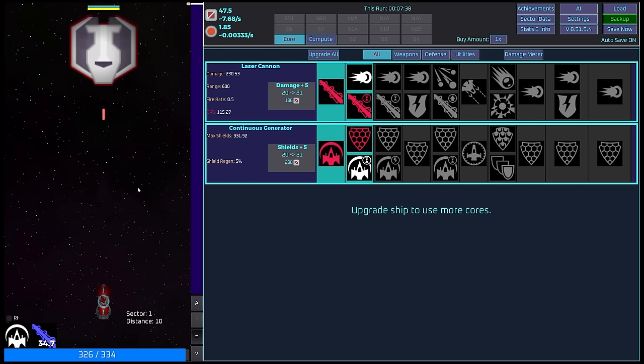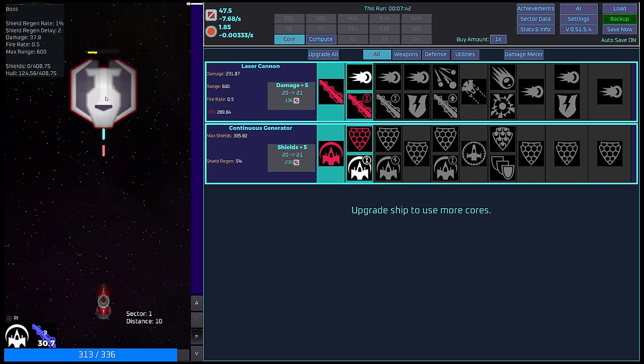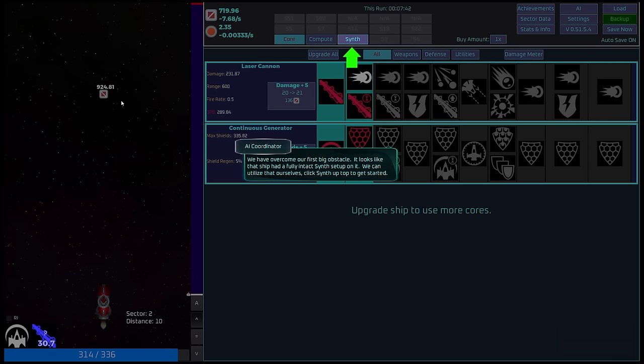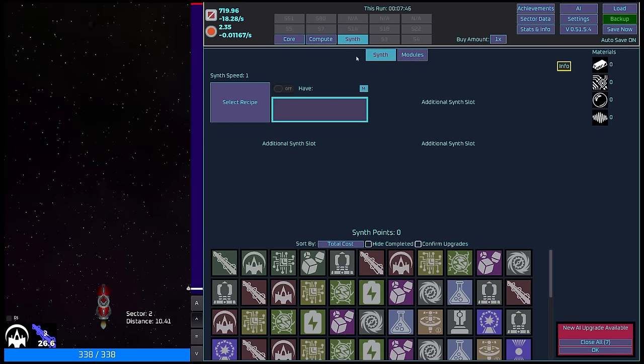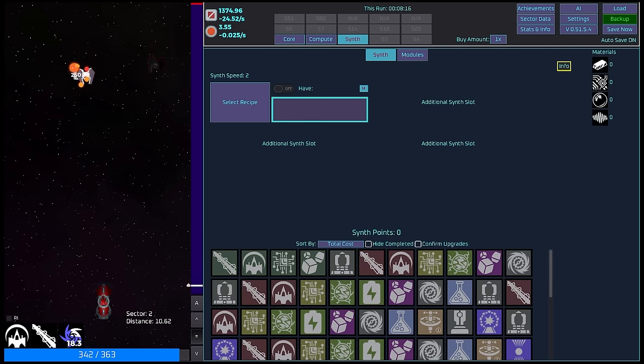We got a little bit of extra shield durability — let's activate the firing mode. Easy, not even close. We got a load of salvage. We've overcome our first big obstacle. We can utilize the synth tab now. Quite a lot happened — we've moved into sector number two, which is quite nice. We're getting a load of additional salvage: 19.72 per second. We've got a bunch of additional new AI upgrades. We've also unlocked this synth tab.